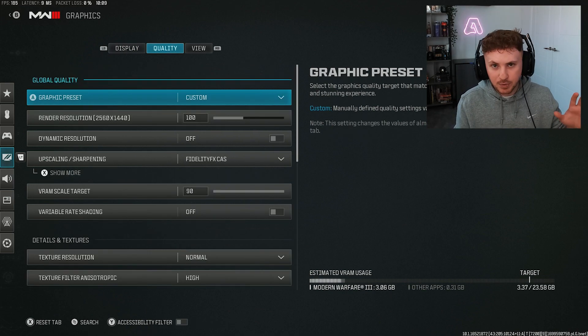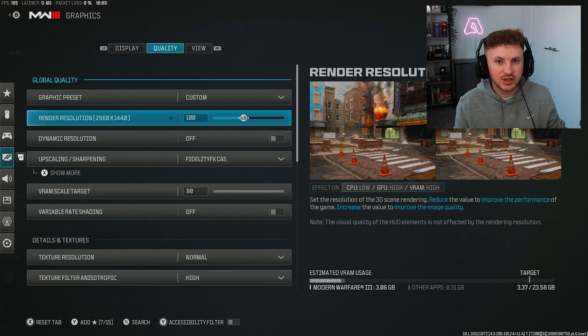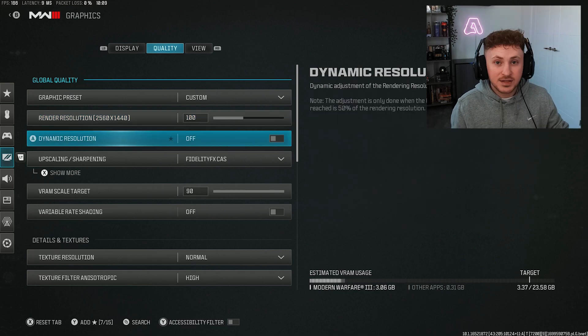Next head over to the quality tab — this is probably where you'll make the most of your changes. First, make sure the render resolution is set to 100. Dynamic resolution — turn it off unless you have a really low spec system. It's really just there to protect your PC if your GPU is overloaded.